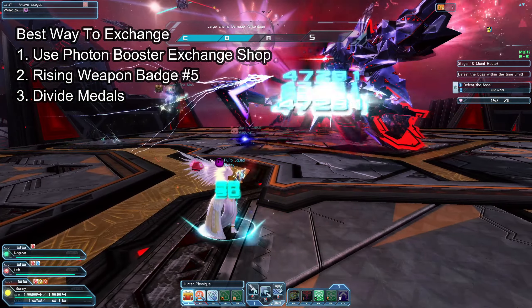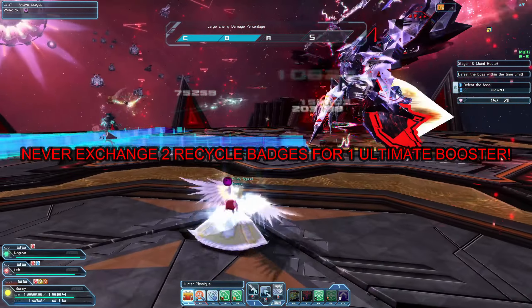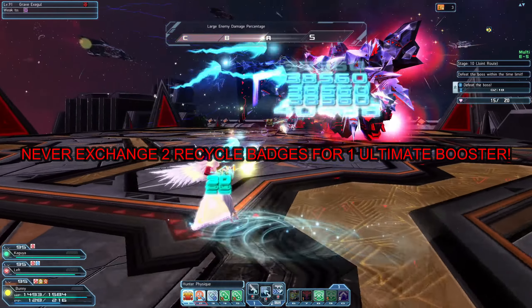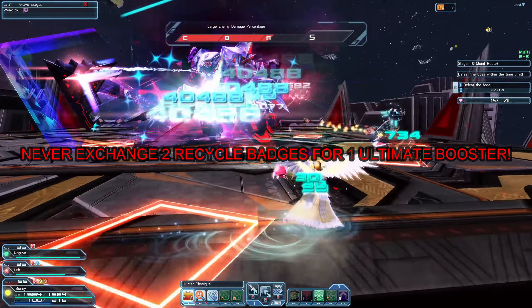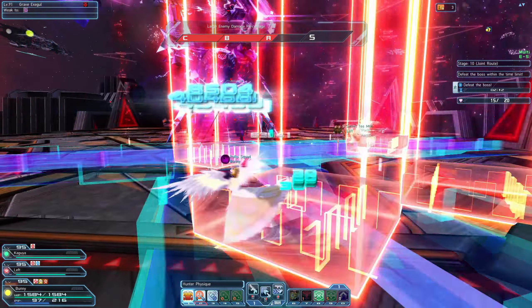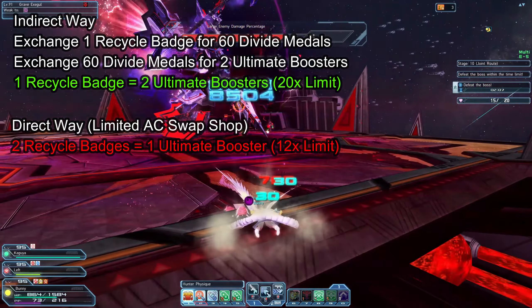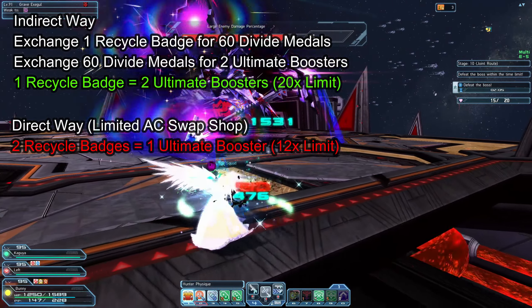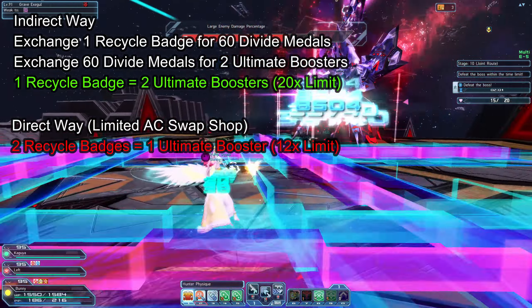And lastly, there is the Divide Medals Exchange Shop. You should never exchange 2 AC Scratch Ticket items or Recycle Badges for 1 Ultimate Booster. Not only are you getting ripped off, but there is a way cheaper way — and that is by exchanging 1 Recycle Badge for 60 Divide Medals, then going to the Divide Medals Exchange Shop and exchanging 60 of those Divide Medals for 2 Ultimate Boosters.